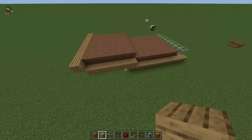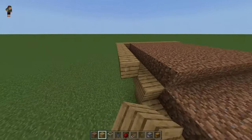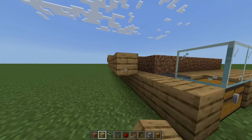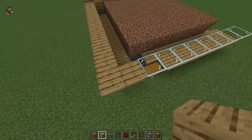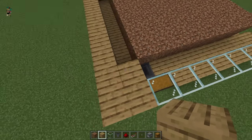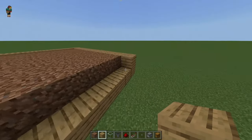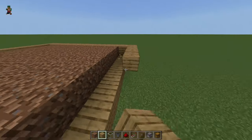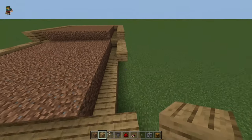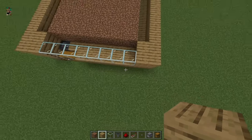Next we're going to make a wall to keep the water contained, because we don't want the water splashing about. We'll make that wall kitty-corner to protect the hopper and keep water from getting all over the place. Then do the same thing for the other side — make a wall so the water stays inside the trough and has its own little pathway, then put a block there again.